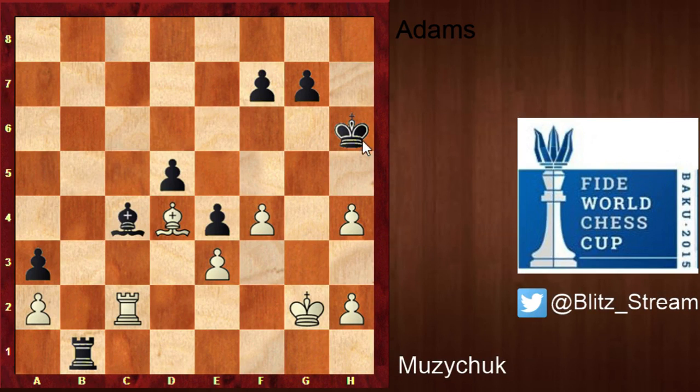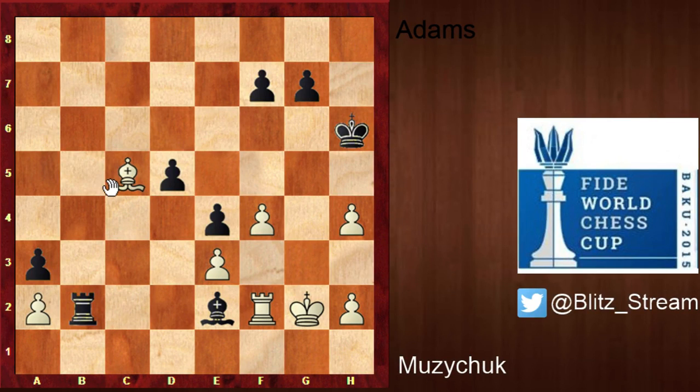Bishop c4, looking at the a2 pawn. Rook c2 protecting. King h6, king g2, rook b1. You can feel the king, the bishop, and the rook might create a nasty net against the white king. Bishop c5 — the bishop is changing diagonal. Rook b2 — you cannot take this rook because when the pawn takes back it's queening. So rook f2, pretty much forced. Bishop e2. Then bishop a3, rook c2 — he's not taking the pawn because he wants to play d4 next, to make sure the bishop doesn't come back to c5.